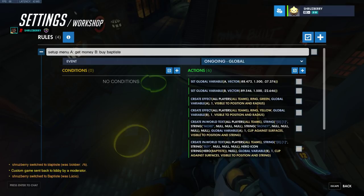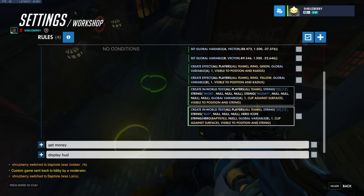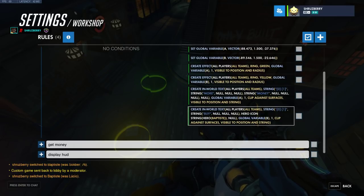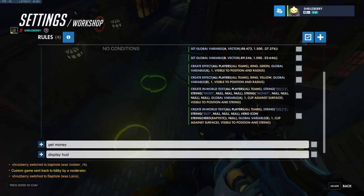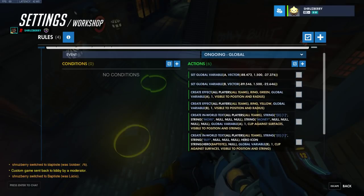Then I create an effect, which is just a ring around each of them separately. And then I put an in-world text — this is just building a string that will appear in the world in a specific location, always facing the player looking at it. For one I just say 'more' concatenated with 'money', and then I have another concatenation of 'buy' and then the hero icon string for Baptiste. You can play around with that to make your own different menu options — but that's the basics.